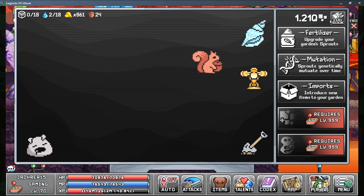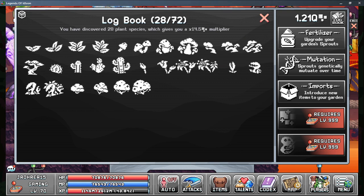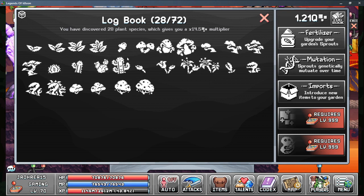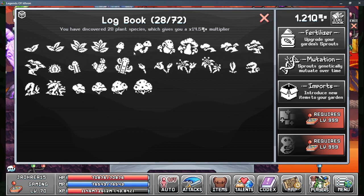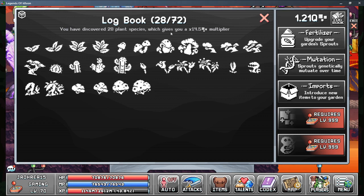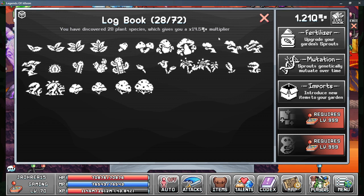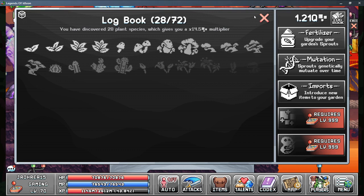So here we have the logbook. This shows you all the evolutions you've seen. When you first unlock a new evolution you'll want to let it go all the way through, because you get a multiplier based on that. It's a strong multiplier and the logbook is a nice reminder to get it.